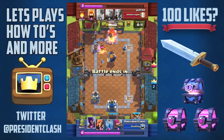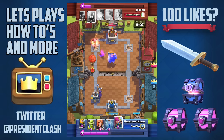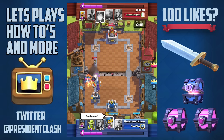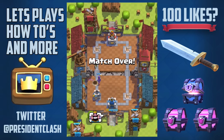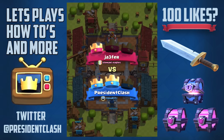Watch those barbarians get destroyed instantly — and my miner is going to end up taking that tower out easily. We're going to end up winning this with only 10 seconds remaining. He desperately drops the balloon in an attempt to take out my tower, but my archers and my witch combined with the staff is going to be enough to take that out and we win this match.